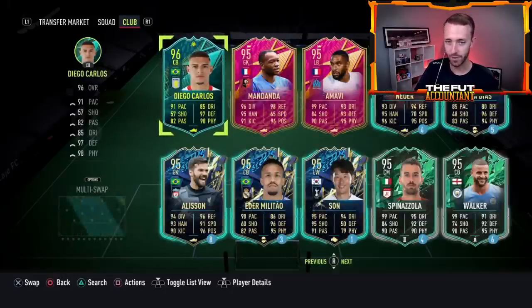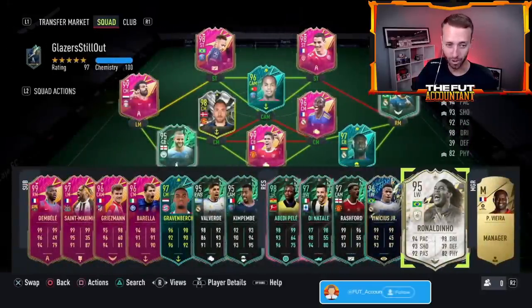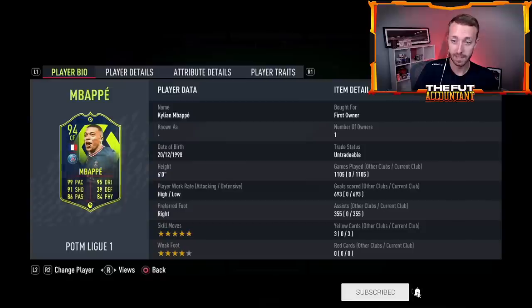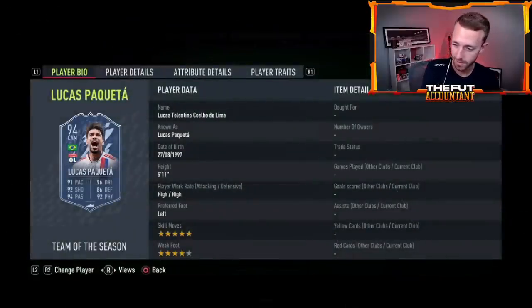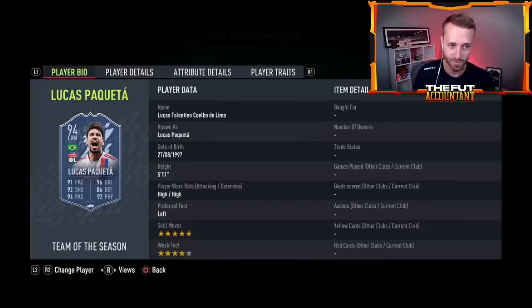There was so much hype for the Renato SBC and he's not getting into all these people's starting 11s. I think it's because his stats aren't as insane as other midfielders. Zaje, incredible club — who's your most expensive pull? 1,100 games with POTM Mbappe. Wait, Paquette TOTS? That was your best pull? When he was 1.5 mil? All right, that's a pretty good pull. GG's.